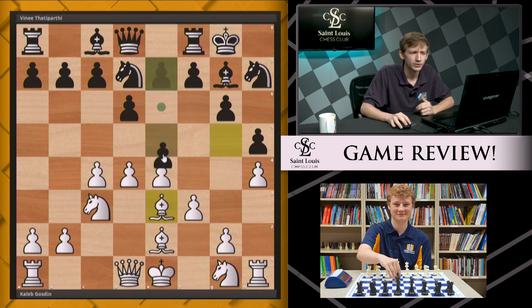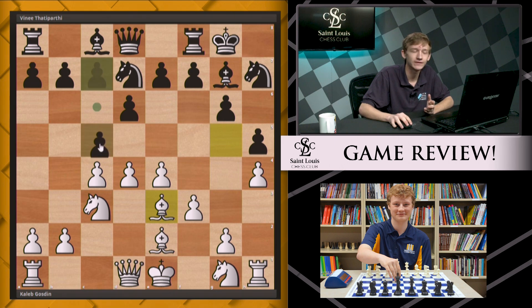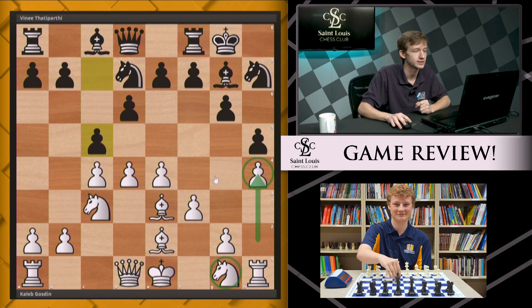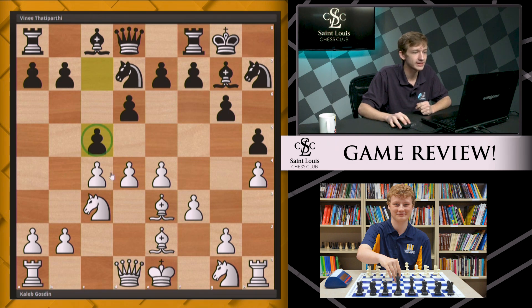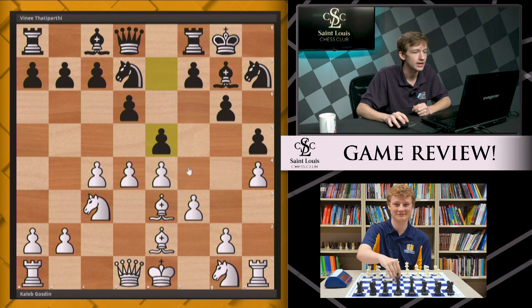Vinny continues with e5, one of the two main pawn breaks in the center. But given how white has played, I would have preferred to see c5 from Vinny. In positions where white has neglected to develop his knight and made inroads on the kingside, I like to play on the queenside. With c5, black is saying: push d5, and then I'll expand with a queenside maneuver. With e5, black is saying he still wants to expand on the kingside despite white committing time there — and I don't think that's quite right. You want to play where your opponent is weakest.